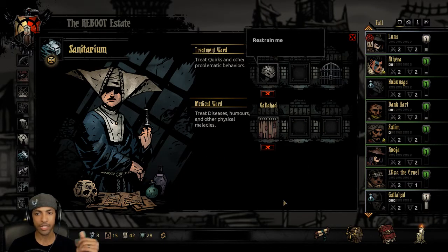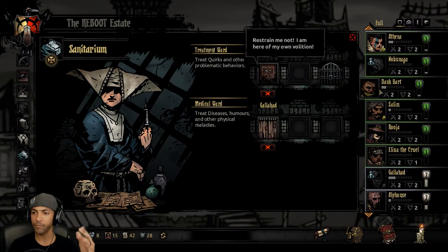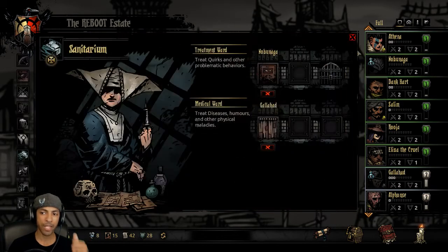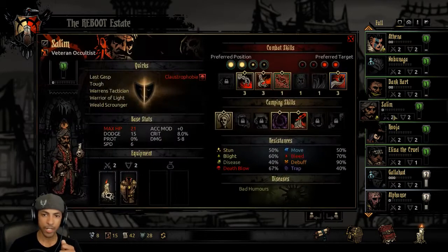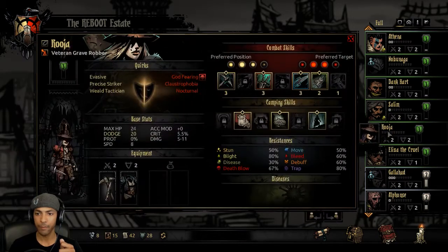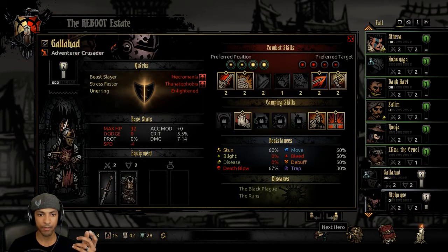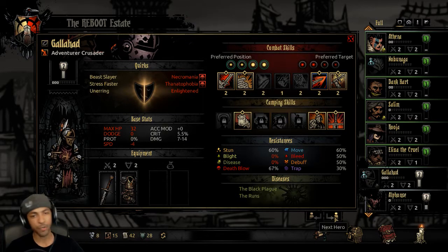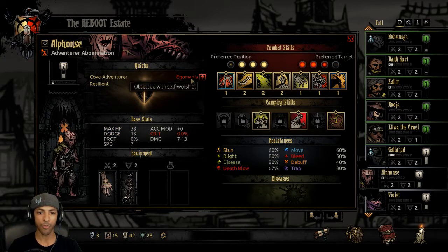Dispomania. There are not that many quirks that trigger off of alcohol. The Ruminator is a severe negative quirk, so I might take advantage of the free week to get that taken care of. These quirks aren't too bad overall. Necromania and Thanatophobia — Necromania might be interesting to get taken care of. Galahad might be out of commission for a few weeks while we get that out of the way.